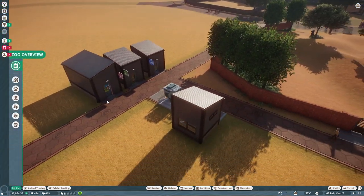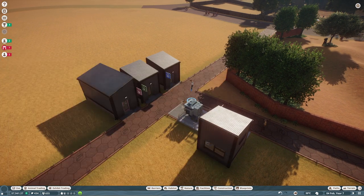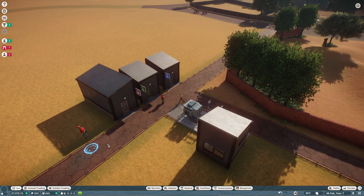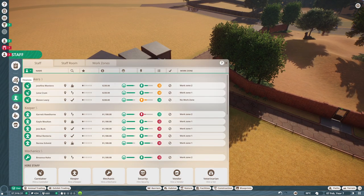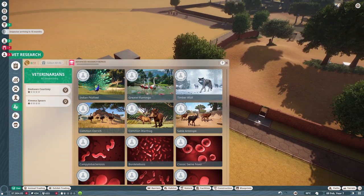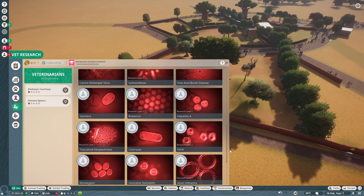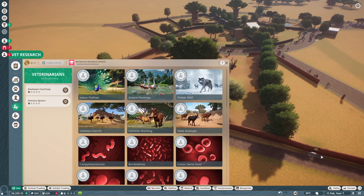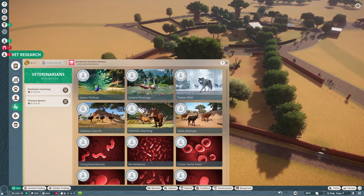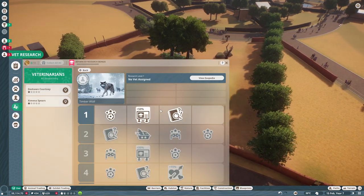We have those two things now — the workshop for mechanics and the research center for vets. I'm going to get two more staff: another vet and another mechanic, who we'll use for research. Let's open up the research tab. There it is — vet research. Now we see all the animals we already have in the zoo, those six species, and the diseases common with those animals. Lucky for us we haven't had any diseases yet, but we want to use some enrichment items to improve the animals' lives.